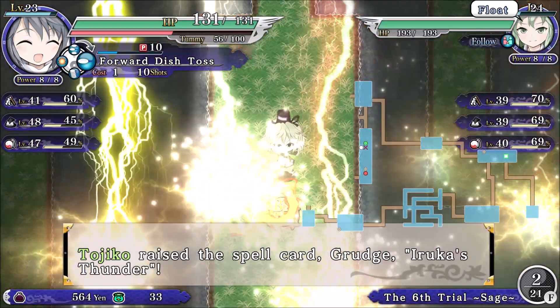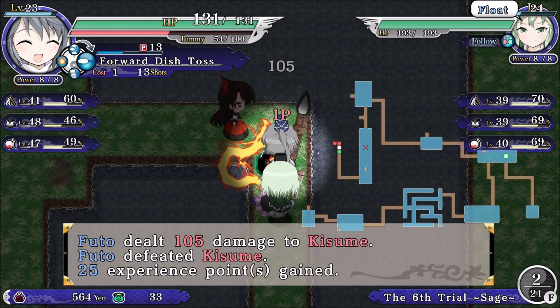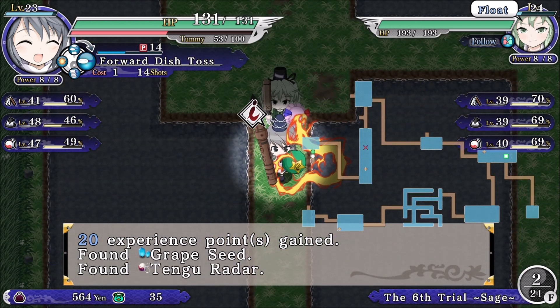Tojiko's primary super ability is a three-wide beam that goes pretty far and through pretty much everything. Tojiko is kind of unique.